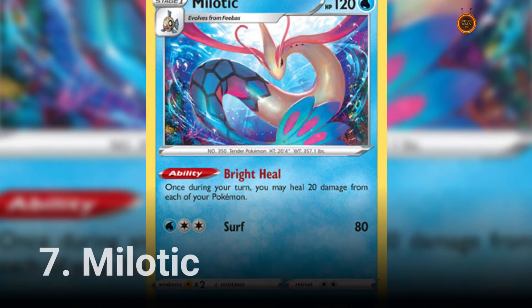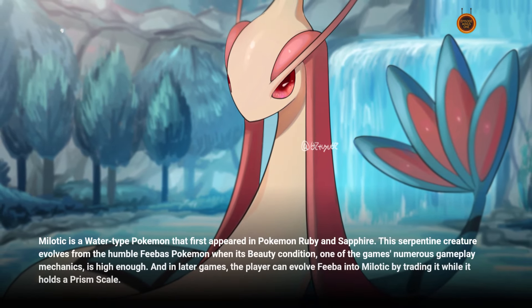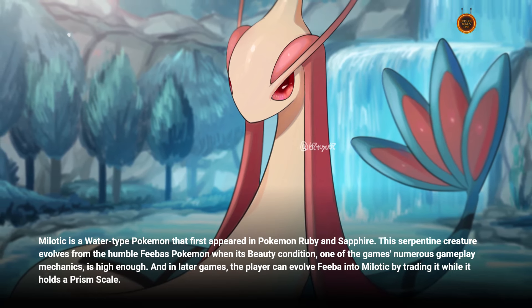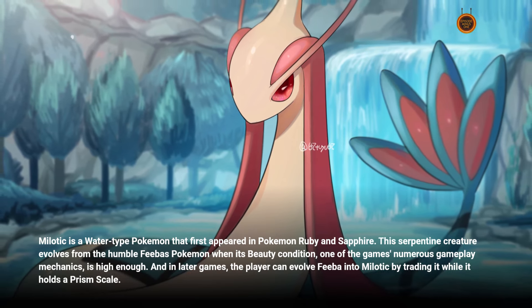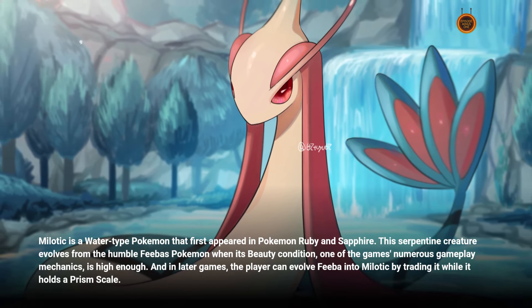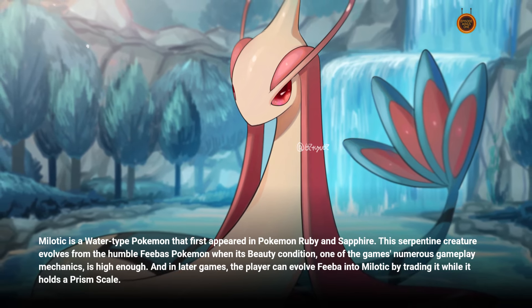Number 7: Milotic. Milotic is a water-type Pokémon that first appeared in Pokémon Ruby and Sapphire. This serpentine creature evolves from the humble Feebas Pokémon when its beauty condition, one of the game's numerous gameplay mechanics, is high enough. And in later games, the player can evolve Feebas into Milotic by trading it while it holds a prism scale.